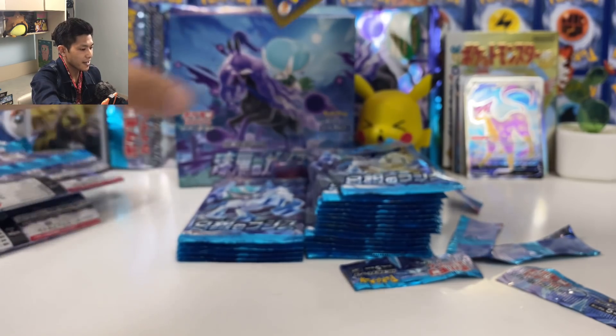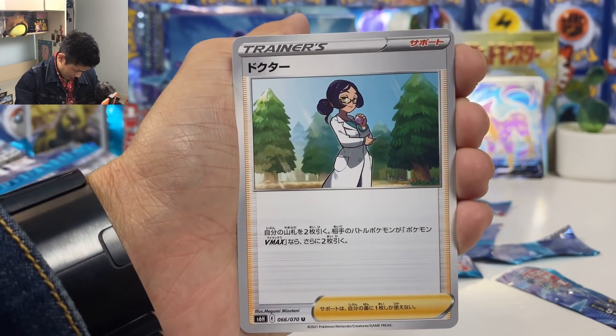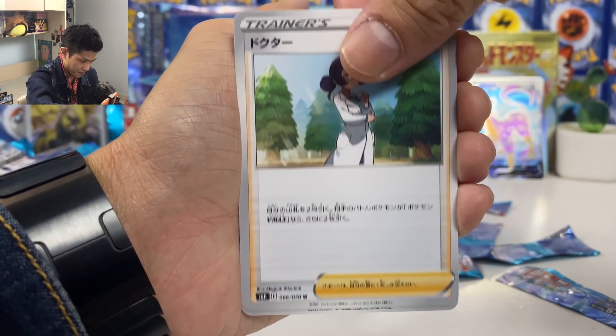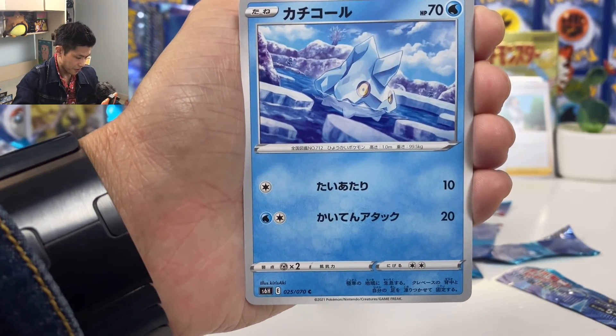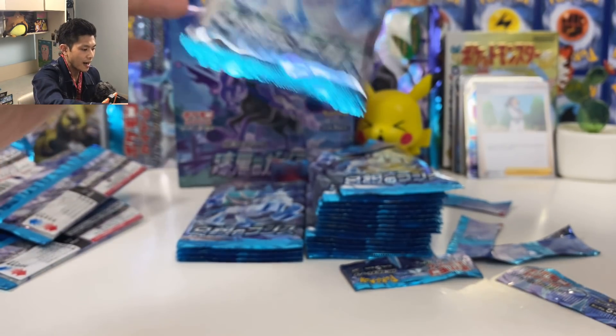Let's keep going, we still have to pull some more VMAX. Doctor — pull two cards from your deck. If your opponent's Pokémon is a VMAX, draw two more cards. Porygon, Birdmite, Porygon Two.